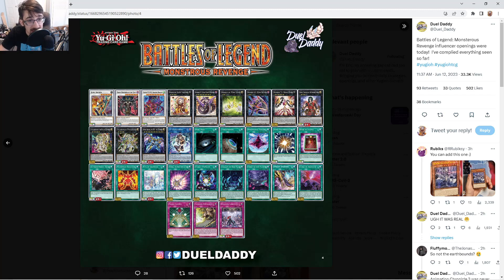For these synchros: good reprint, amazing reprint, fan service reprint — which is fine. We got Madolche Queen Tiaramisu as a secret — I cannot wait to own this. Tiaramisu is my favorite XYZ in the game and this card needed a reprint for a long time. They slowly put Madolche reprints out — we got some in 2020 in Duel Overload — and they finally gave us Tiaramisu. Number 92 Heart-eartH — the reason I didn't like Battles of Legend: Armageddon is they put C92 and not this card. They waited over a decade to reprint it, but it's finally here — 10 out of 10 reprint.